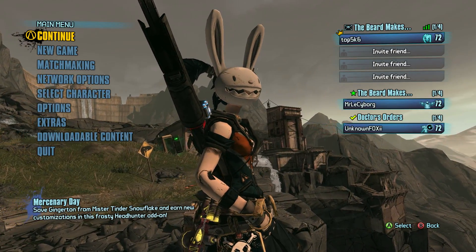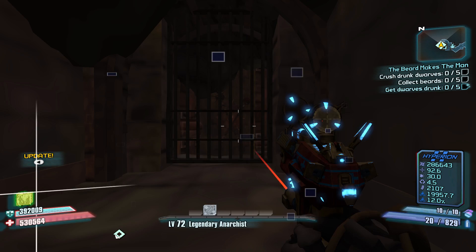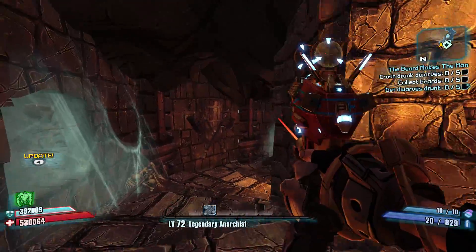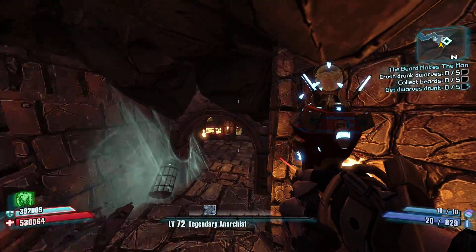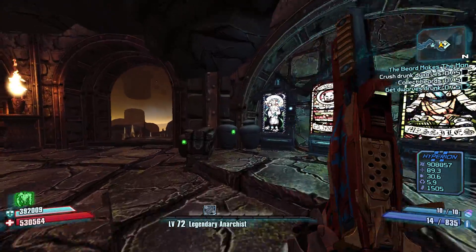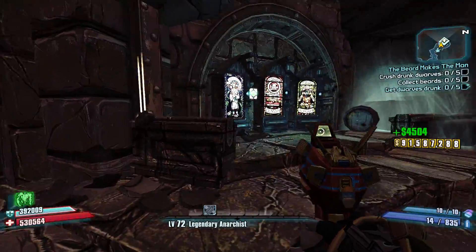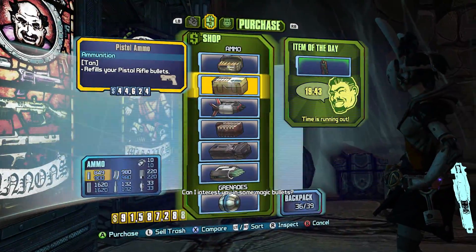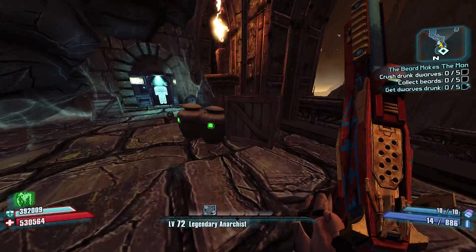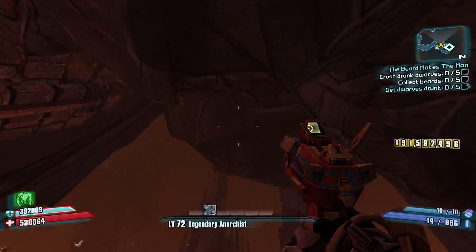What you're going to need to have done is already beaten the Tiny Tina's Assault on Dragon Keep DLC. Then you need to do the Fake Geek Guy mission located in Flamerock Refuge, which you get from Mr. Torgue. After you complete that, he will then be able to give you other missions including Raiders of the Last Boss, which is the mission where you come here.